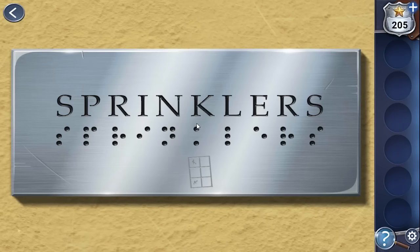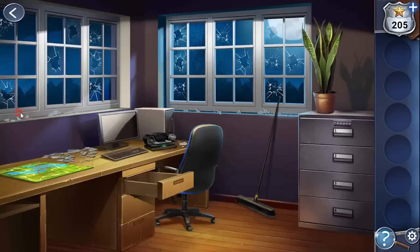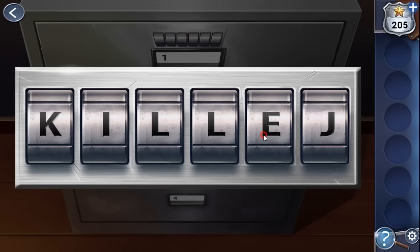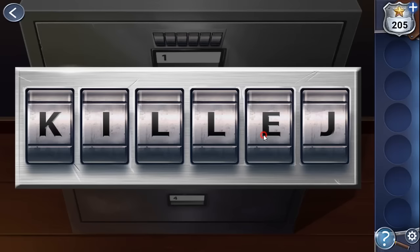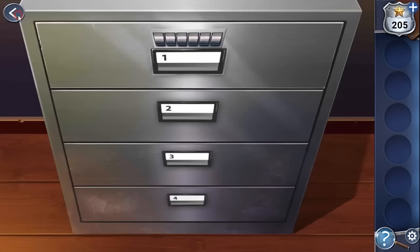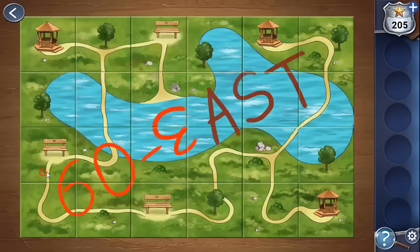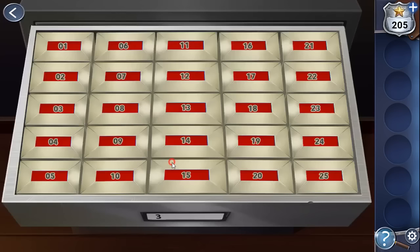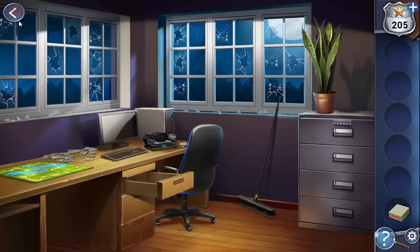According to the Braille letter key, the first letters spell K-I-L-L-E-R. We enter K-I-L-L-E-R and get several drawers with microfilms. One is blue, but with our hint of 3-0-9 — the third drawer and the ninth position — we look at the third level and the ninth microfilm box. We've solved it correctly, so let's place it here.